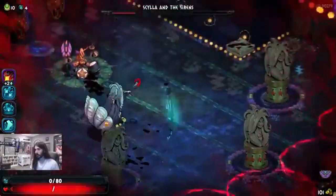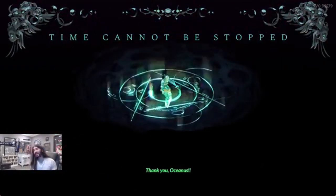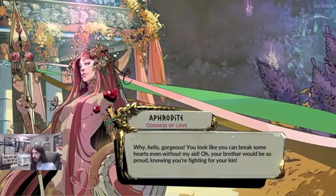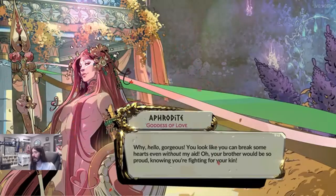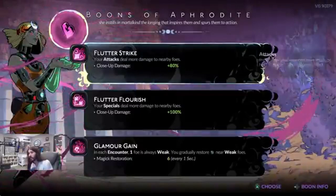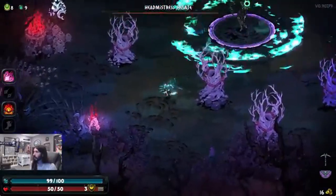All these methods make Hades 2 much more generous than the first game in terms of allowing its protagonist to defy death. This is likely a welcome change for players seeking a more accessible and forgiving experience. That's all for today's deep dive into Hades 2's death defiance mechanics. Are you excited about the new ways to cheat death in Hades 2? Let us know your thoughts in the comments below. Don't forget to like, subscribe, and hit that notification bell for more gaming news and updates. Thanks for watching, and we'll see you next time on Joystick News.